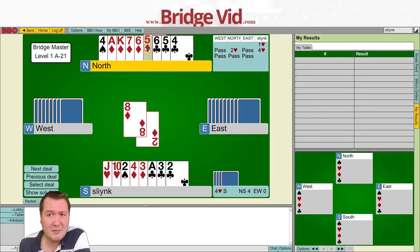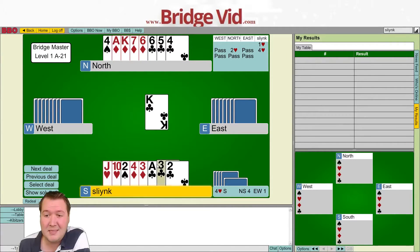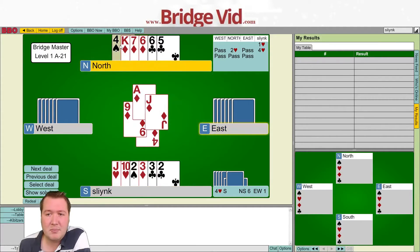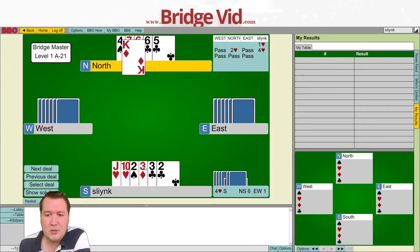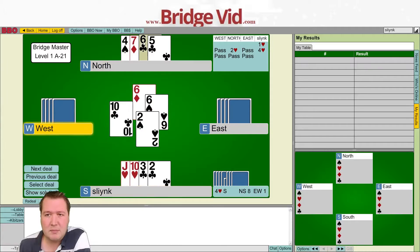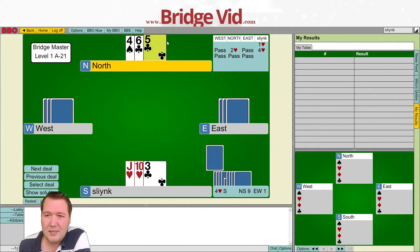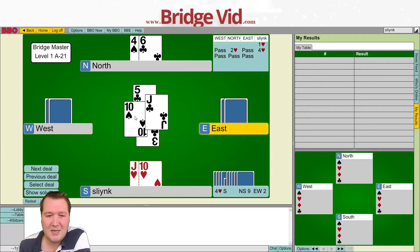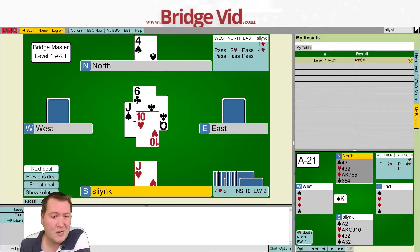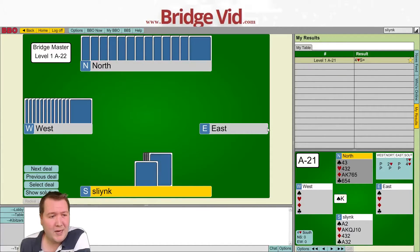At this stage I'll duck a diamond — I have to lose a diamond at some stage, but the main reason to duck is to preserve my ace-king of diamonds as entries. We'll lead a diamond and see if diamonds break three-two. They do, so we win that and ditch a spade, preserving the seven of diamonds as long as possible. Not good enough for the beer card but we make eleven tricks. Hand 21: duck the first diamond, win the first spade.